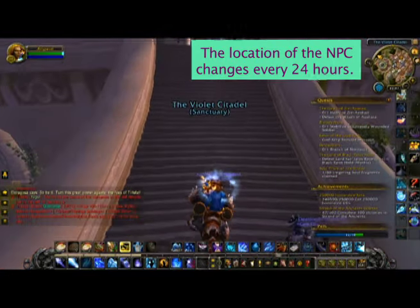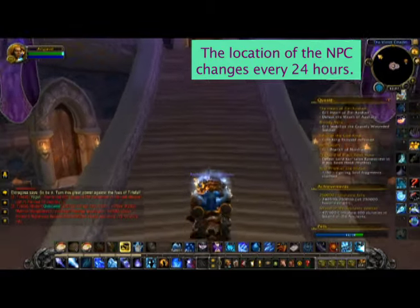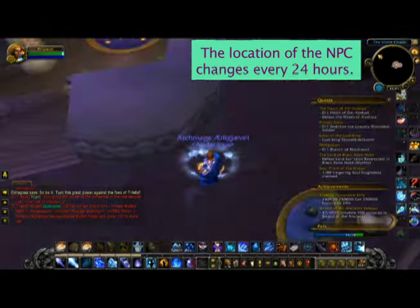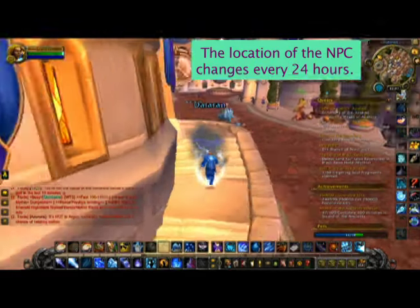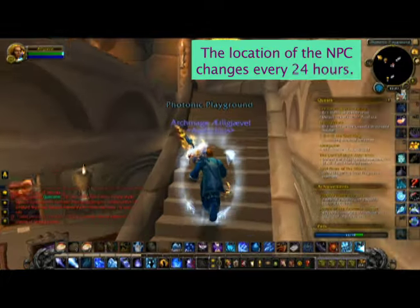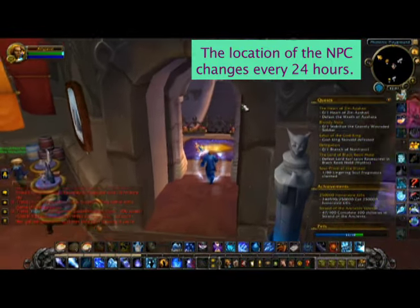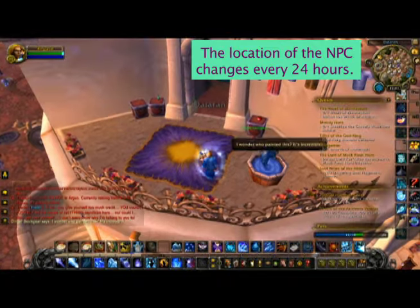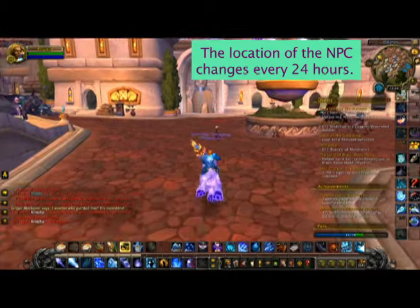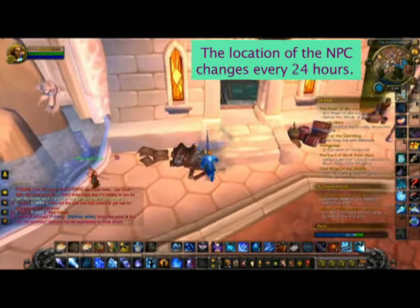The other locations: there is the Violet Citadel at the top of the stairs, and then the platonic playground balcony — the first one on the left — and then the last place on the steps next to the Dalaran fountain.